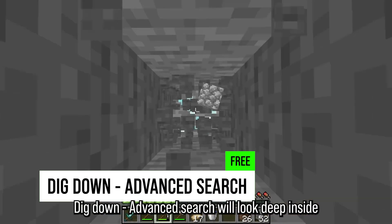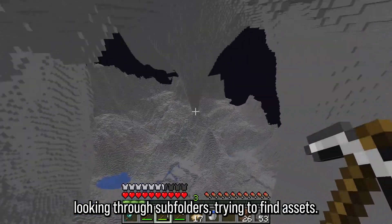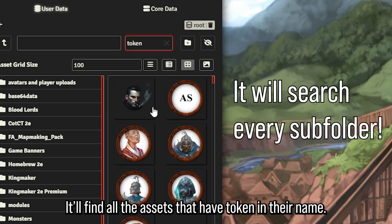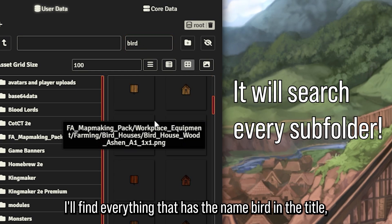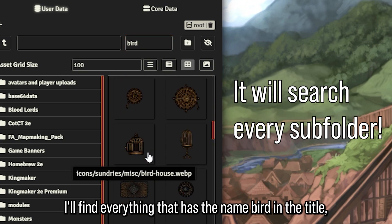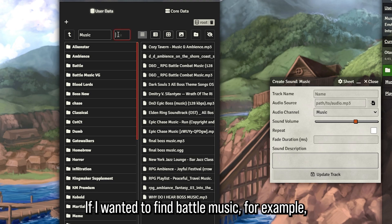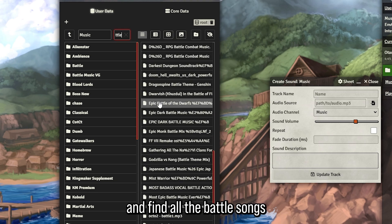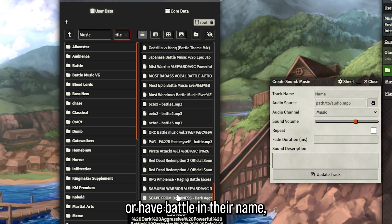Dig Down Advanced Search will look deep inside your folders, searching through subfolders to find assets. For example, I can type in 'token' and it'll find all assets with 'token' in their name. Or if I wanted to find a bird, it'll find everything with 'bird' in the title. It also works for other file types including music — if I type 'battle', it'll dig down and find all battle songs in the battle folder or with 'battle' in their name.